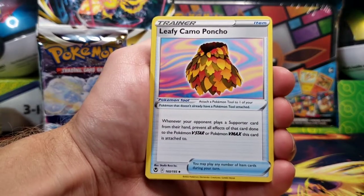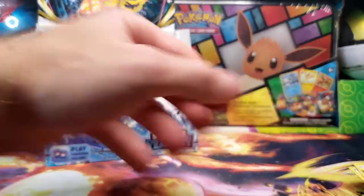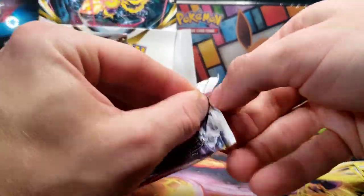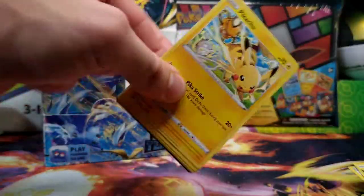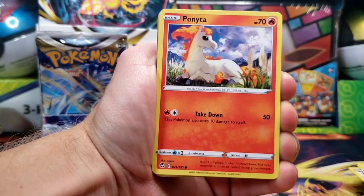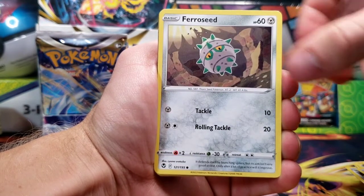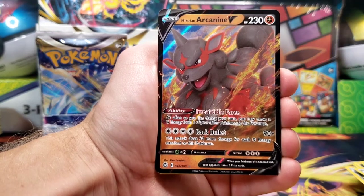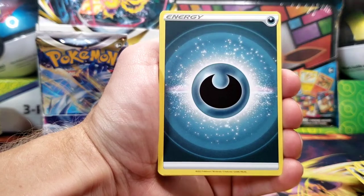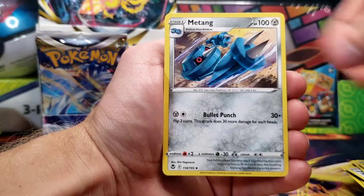Ooh, first time seeing Leafy Camo Poncho — uncommon — Palossand, and Morgrem. Next pack here. We've got Pikachu once again first for the pack. We got Ponyta, Petalil, Chinchou, Ferroseed, Swablu Reverse — and there we go, another ultra rare, just a V but Hisuian Arcanine V, number 90 in the set — Toxicroak, Professor Laventon, and Morgrem.